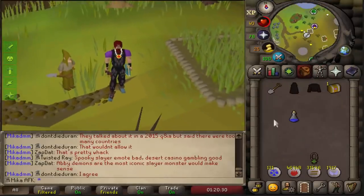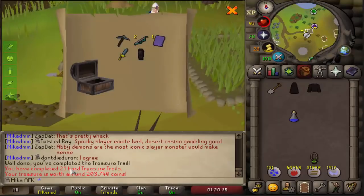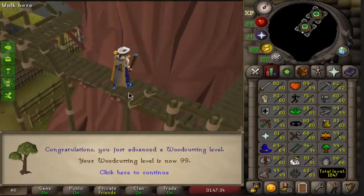A hard casket - let's see what we get. And absolutely nothing. I've already done 20 clues on this account and I only do them one by one. That's crazy. And here we have it - 99 Woodcutting on our main account. Very nice.